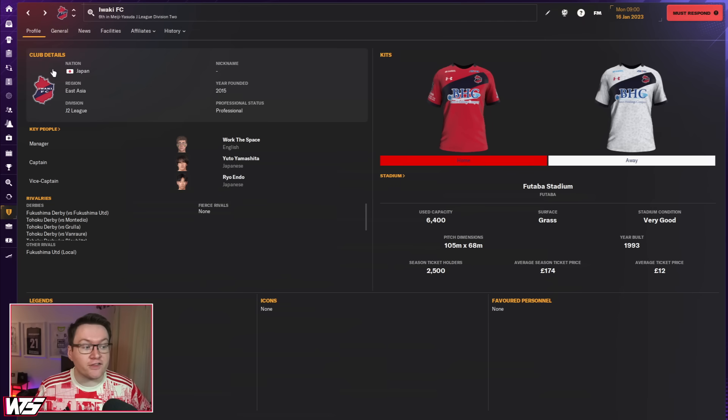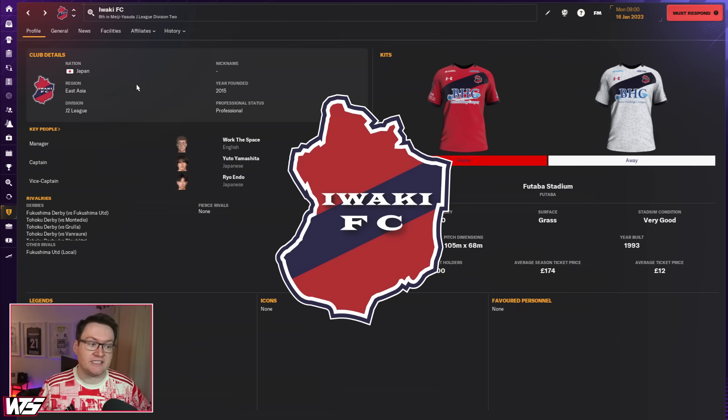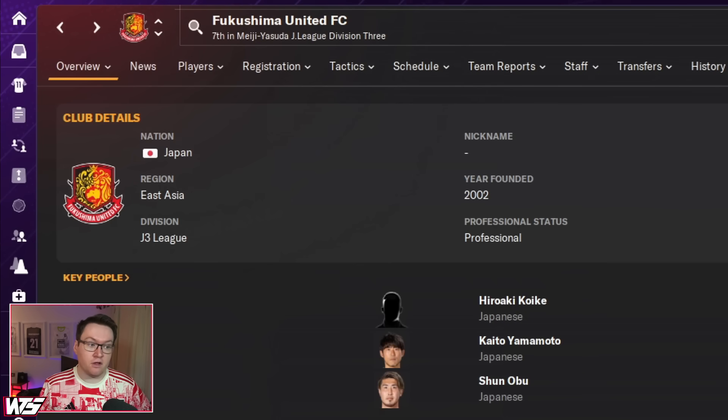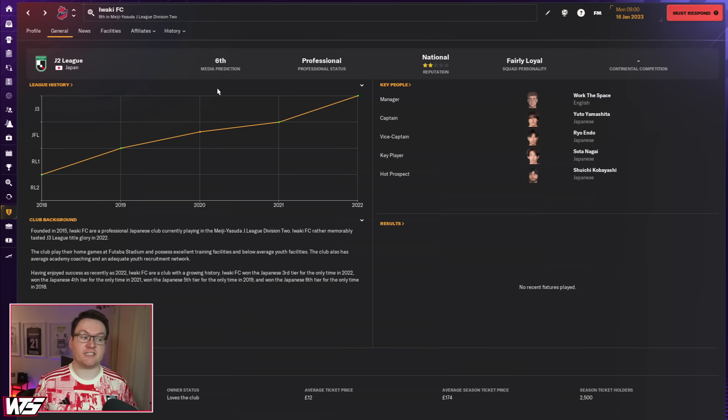If you're wondering about the shape of the club's badge, it is the shape of the Fukushima prefecture that they're based in. Their rivals are Fukushima United — they dispatched of them. Fukushima are stuck a league below them now. So Iwaki FC are the new kids on the block in J2, and that is reflected in their pre-season predictions and expectations from the board. They want you to be competitive in the Emperor's Cup and just attempt to avoid relegation in J2.